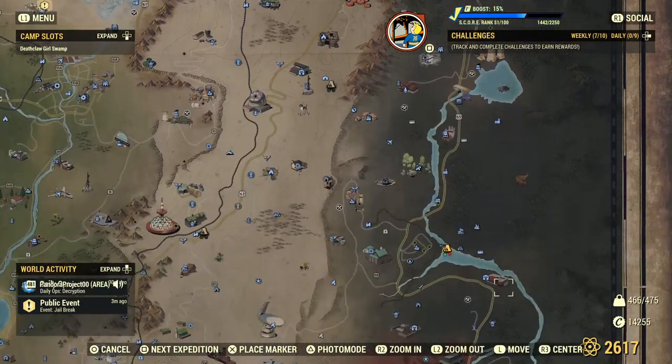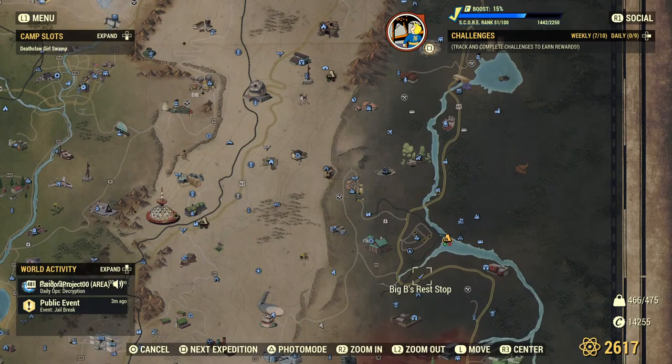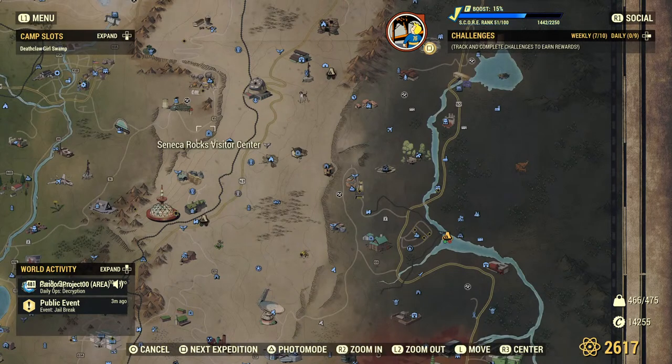You're going to go south to a place called Treetops, which is just south of Big Bees Rest Stop. There's a possibility that they can spawn two to three there. We also have a location a little northwest of that one — it's the Rocks Venus Visitor Center. You can sometimes find one Honey Beast there.